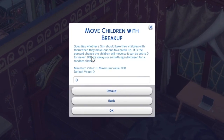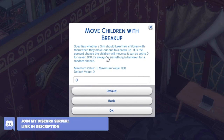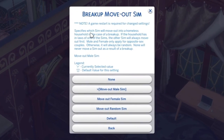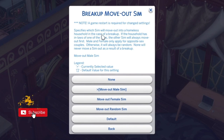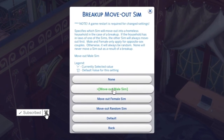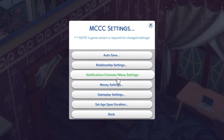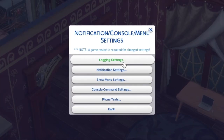In breakup settings, you can control where your children live after their parents break up — whether they stay in the family home or move in with the person that left. You adjust the percentage here: zero means they always stay in the family home, 50 gives a randomized chance, and 100 means they move out completely. 'Breakup move out sim' specifies which sim moves out into a homeless household — you can set male, female, random, or default.